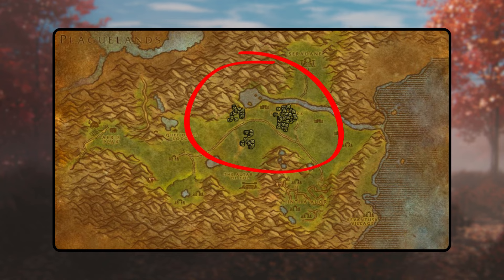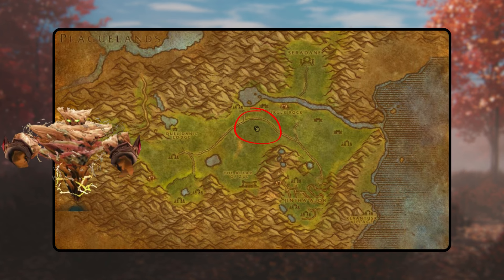In Hinterlands, secure shaman's notes by defeating Jade Oozes and Green Sludges. Start the quest chain, acquire Murky Sapta, confront the Tainted Spirit, consume the Sapta, and defeat the Corrupt Moderate Manifestation. Then turn in the quest to the Moderate Manifestation and continue with the subsequent quest.